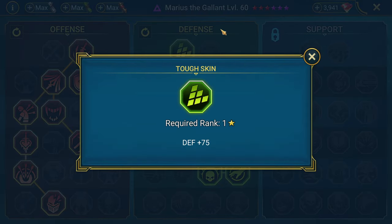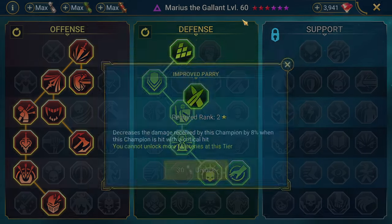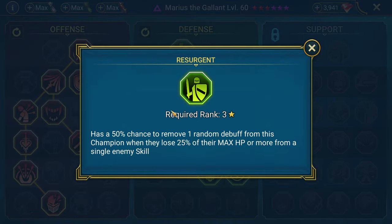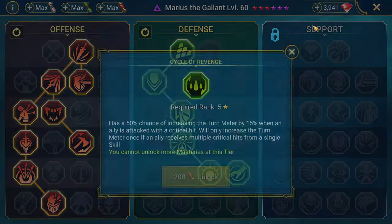For the back half of masteries: since he is a defensive champion who provides a lot of support, I usually like going down the Defense tree. You can go down the Support tree for some extra stats, and there's nothing wrong with taking Cycle of Magic on top of that. Personally as an end-game player I prefer Defense - the advanced mastery tree offers damage mitigation. I'd probably try to get Improved Parry since crit hits are the ones that kill, then Defiant, Rejuvenation, Resurgent, and counterattack masteries. Cycle of Revenge is also a good pick to get more turns.